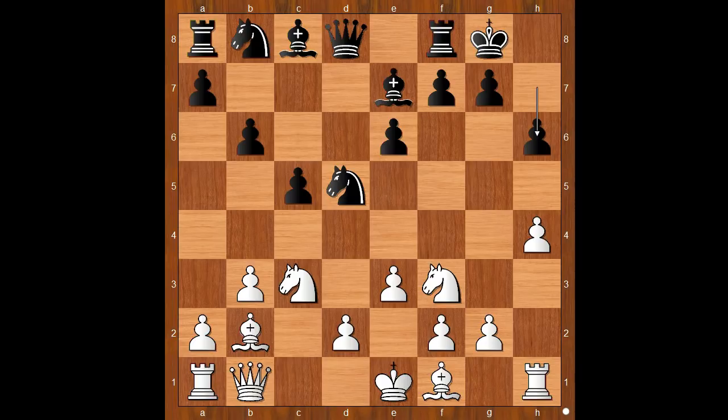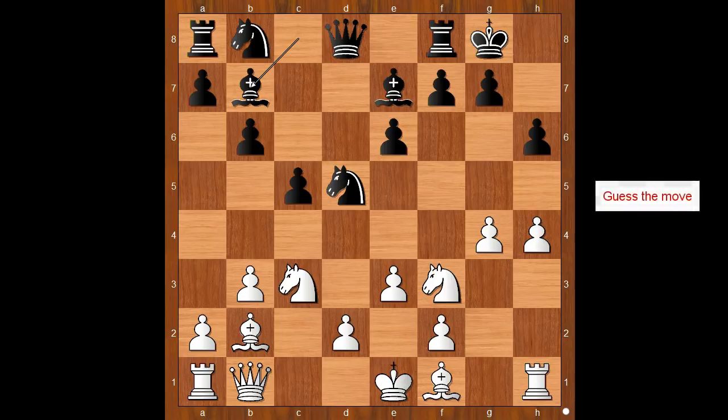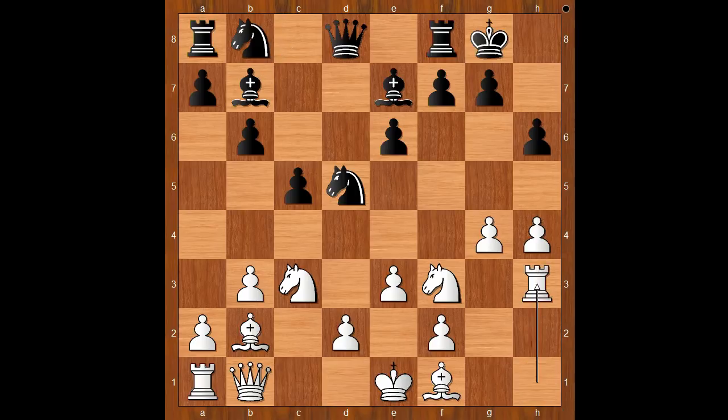White to move — how would you continue? I think g4 is asking to be played, and g4 was played. You can see that h6 by Black only helped White reach the Black King sooner. After Bb7, x-raying the rook on h1, what is the best spot for the rook? Would you play rook to h3 or rook to g1, lining the rook with the Black King? Nepomniachtchi played rook to h3 — this is an excellent move, defending the knight and staying on the h-file.